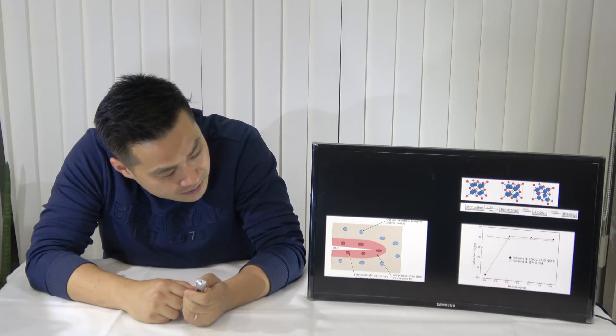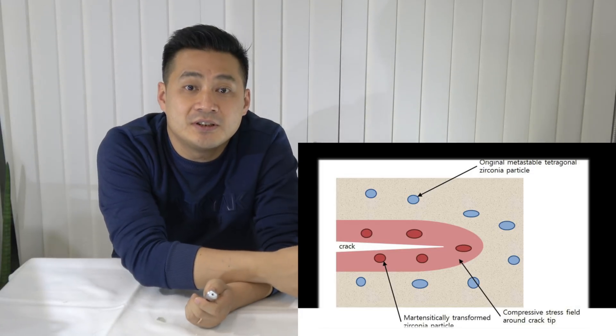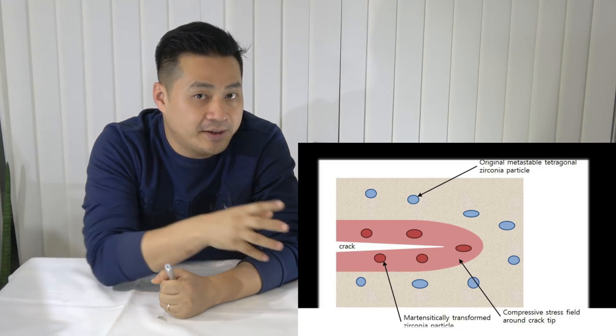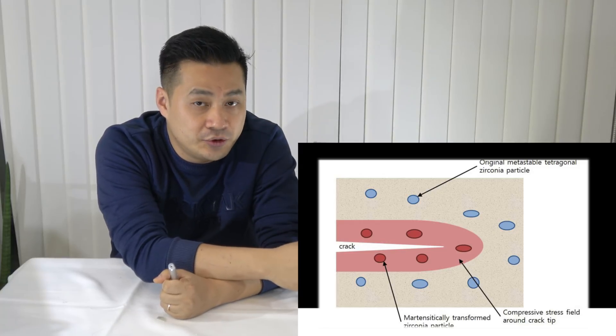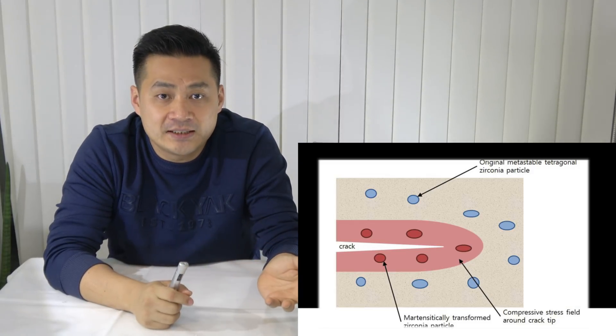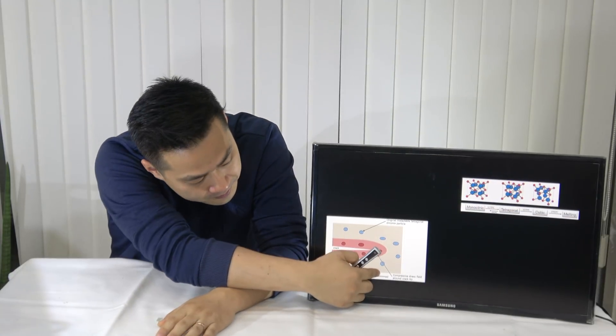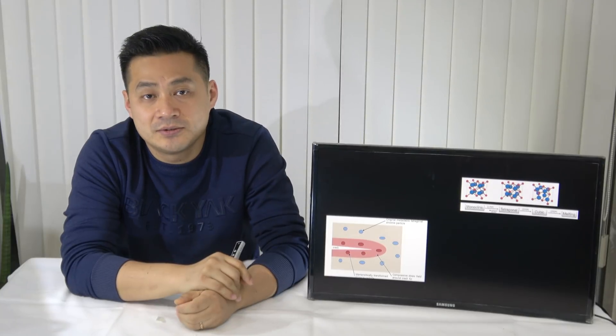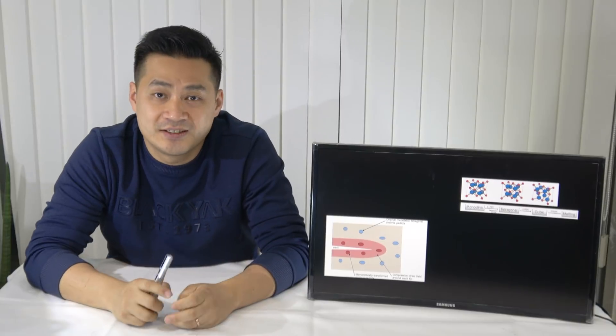Anyway, this feature shows us how the shape variation goes from tetragonal to monoclinic when a crack occurs. The mutation — those red things — shows particle size grew up compared to tetragonal. So crack propagation will be stopped. But the phenomenon keeps going with its mutation, and finally we get a fractured crown. This is a silent killer.